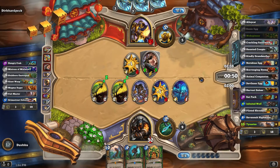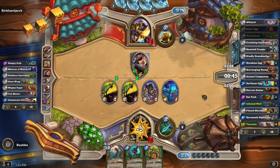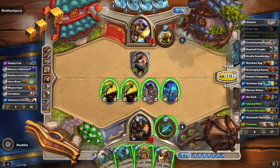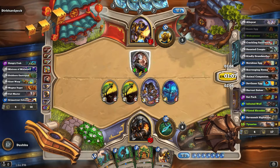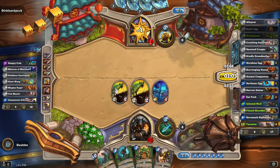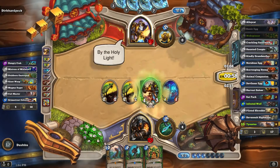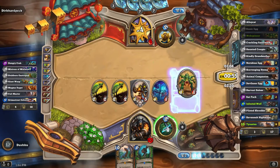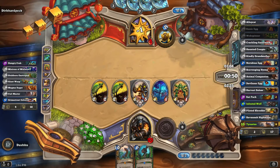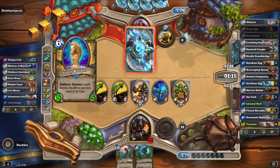These draw-a-card ones — the cult masters, especially with all the tokens that I generate. Piloted shredder — I always try to put the piloted shredder in the middle just in case it produces the wolf that gives the adjacent buffs. Yeah, I haven't seen anybody else do the whole deathrattle thing yet.